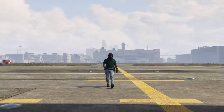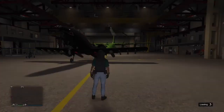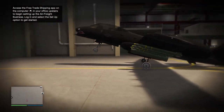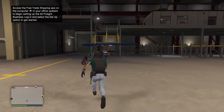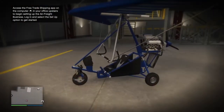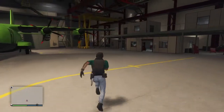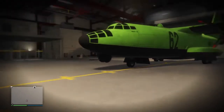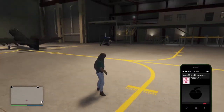We're entering the hangar — I'm about to show you guys my planes. I don't have a lot but I have some. Coming in, we got this plane with modded wheels on it — let me know if you'd like that in the comments. We got another plane that's just blue and chrome with no modded wheels. There's supposed to be a plane right here but I think it might be in impound.